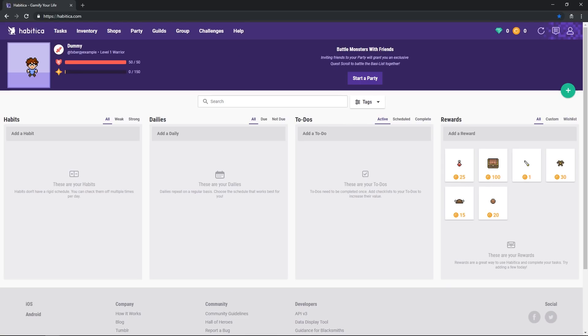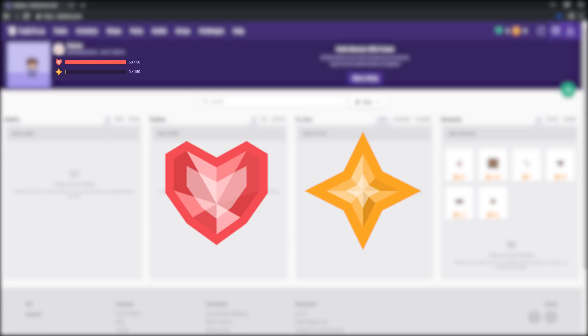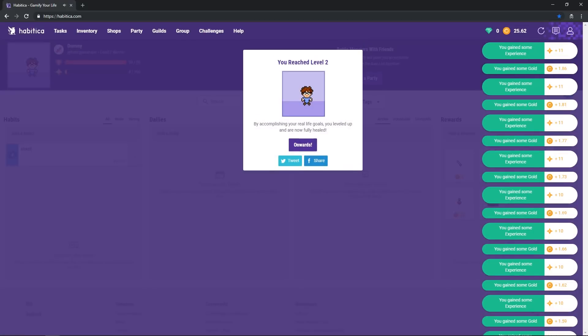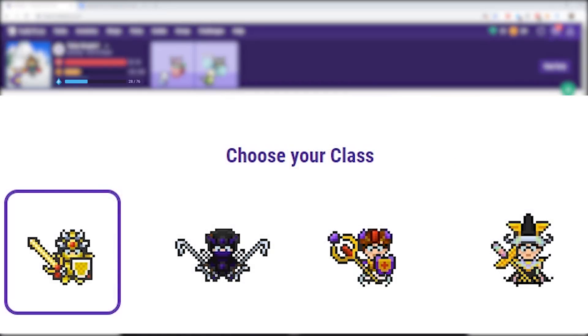Anyway, basic mechanics. After you've signed up and set up your character, next to your avatar you will see these two bars, one for health and one for experience. Experience is gained when completing tasks, and once you've reached a certain amount of experience, you'll level up. Leveling up will unlock various different things — mainly at level 10 you unlock the class system and a mana bar will be added here as well, but more on that later.